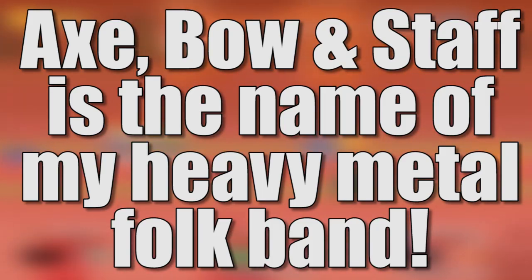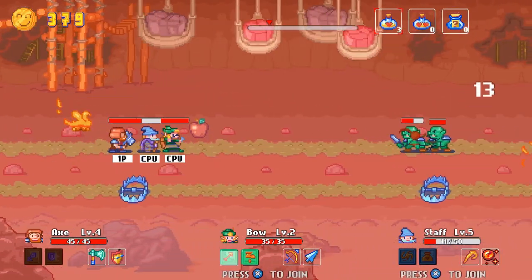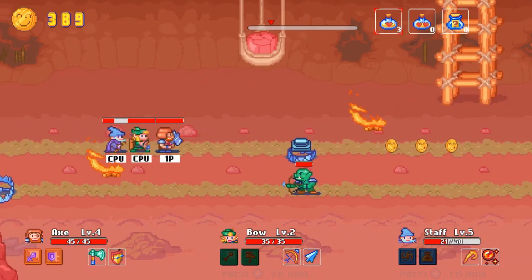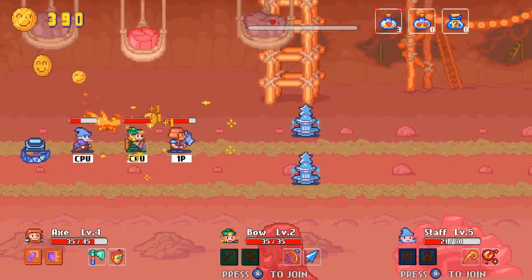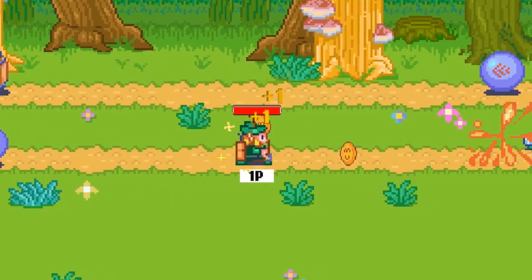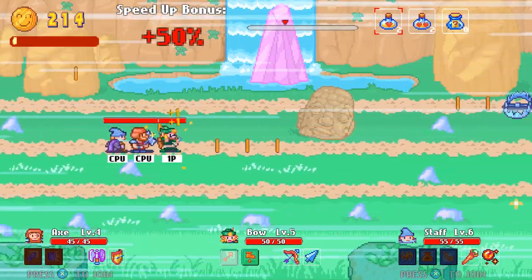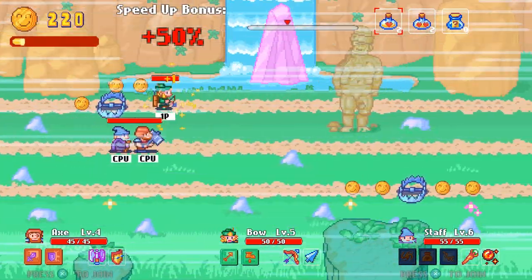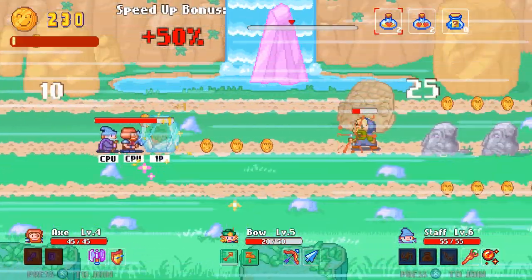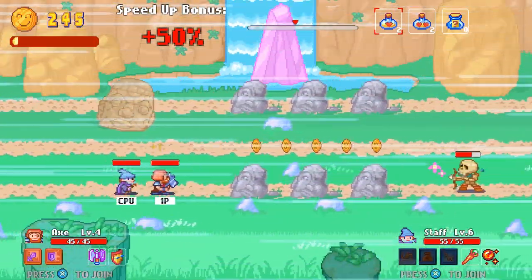Axe, Bow, and Staff is the name of my heavy metal folk band. Okay, that's more of a statement than a question. But since we're already here and you brought it up, Axe, Bow, and Staff is a cheeky adventure game where you take control of three distinctive warriors: an axe man with a sharp blade, an archer with a quick eye, and a wizard with the ability to cast deadly spells. These three team up to fight an army of pixel enemies through more than 30 challenging stages.